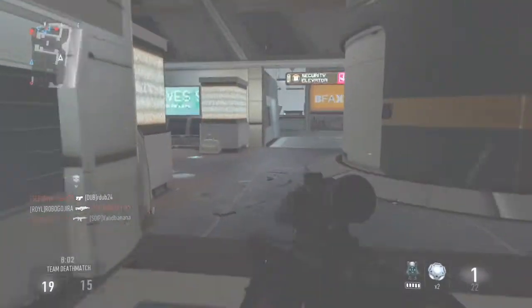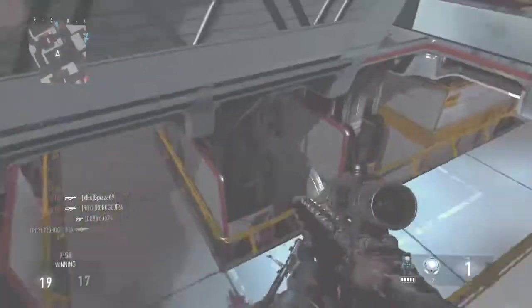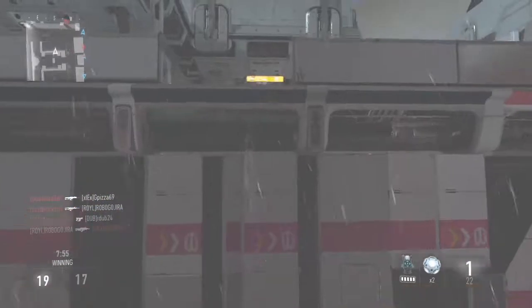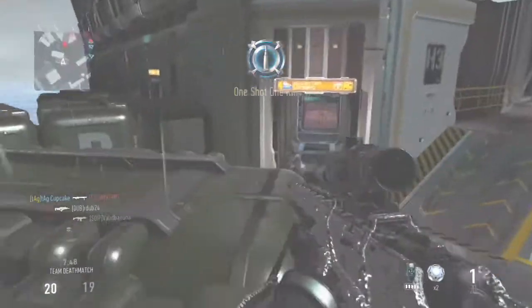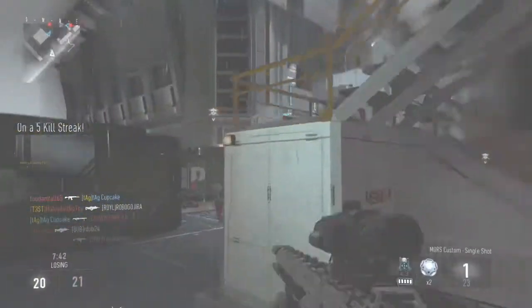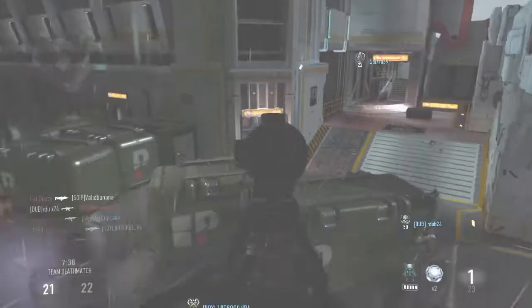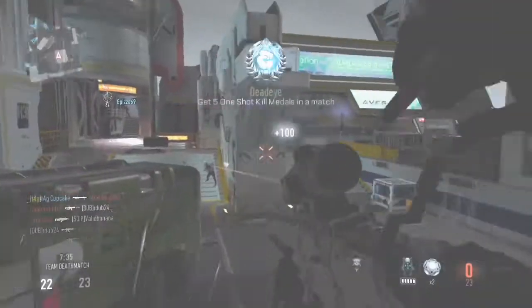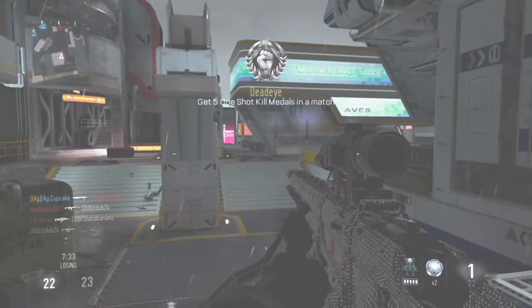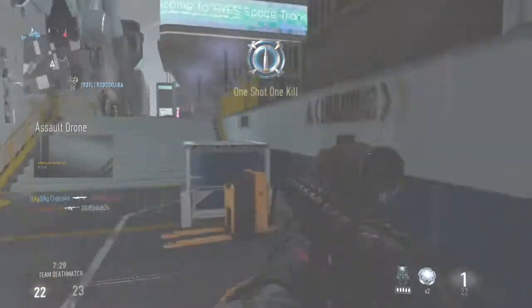In Advanced Warfare, you don't have quick draw, but with the variable zoom it makes you scope in faster. I also like to put stock on it because it ups mobility by two. When you're hard scoping — and I'll admit it — it moves your scope faster, which helps out a lot if you miss your first shot. The first shot always counts. You've got to trust your sniper — it's got to be your best friend. If you get a hit marker, you cannot blame it on the sniper, because that will get you mad and you'll start playing worse.